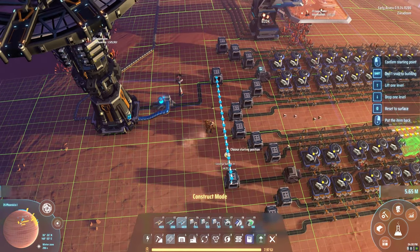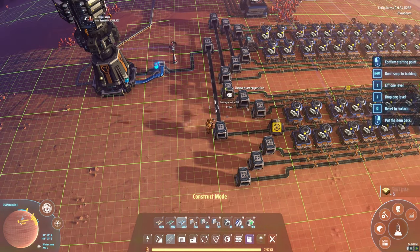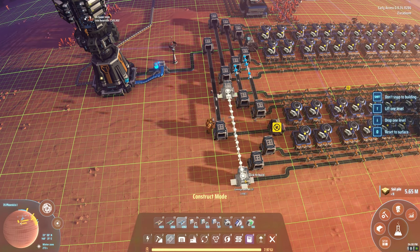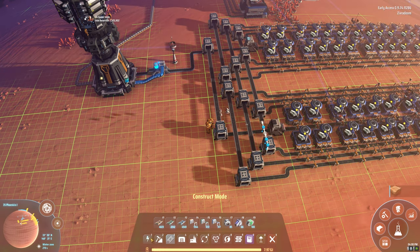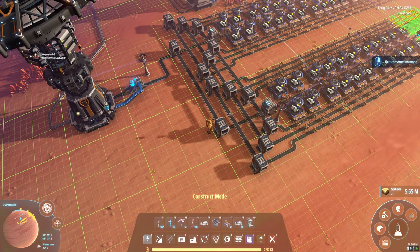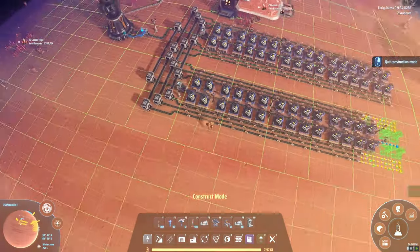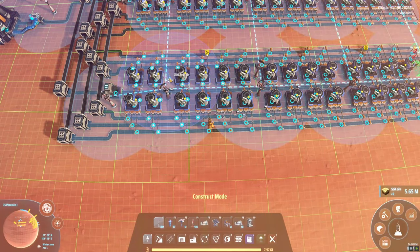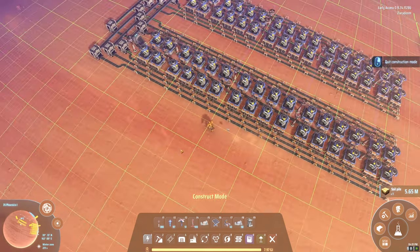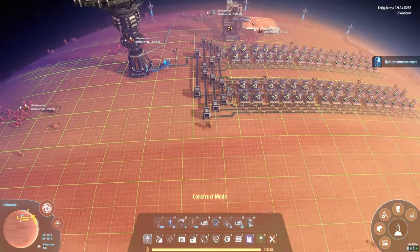So the output's going there, and our inputs are going this way. This is going to be the input line, so we'll go there and there, and then this is going to go down here and down here and down here. And we need a power pole. The spacing is wonky as you get farther down the grid. I guess we'll have to stick another power pole — there we go. And it's no big deal; the Tesla towers don't use up any power. It's just about using resources efficiently.